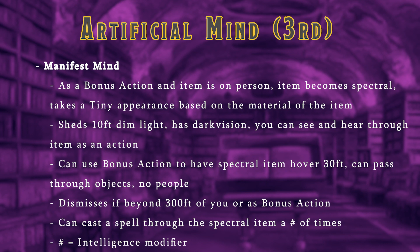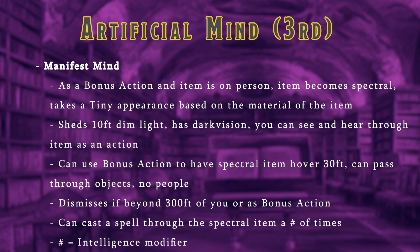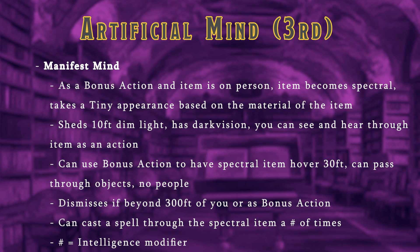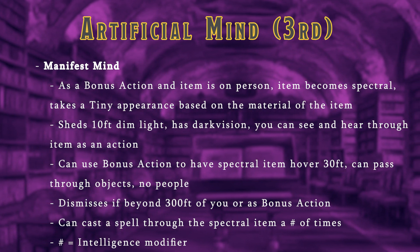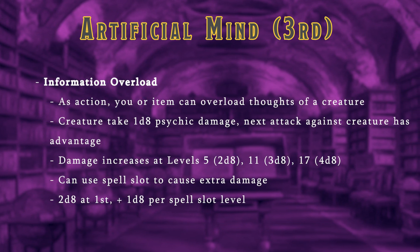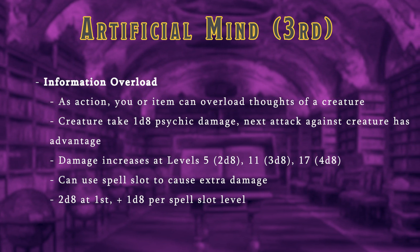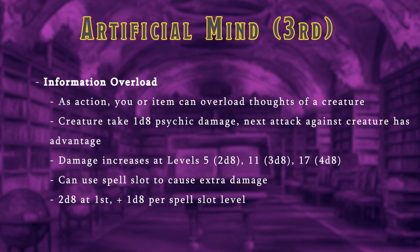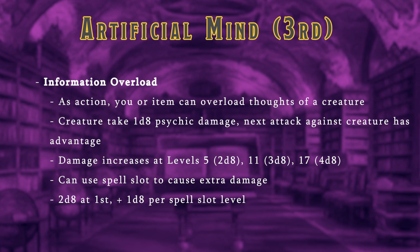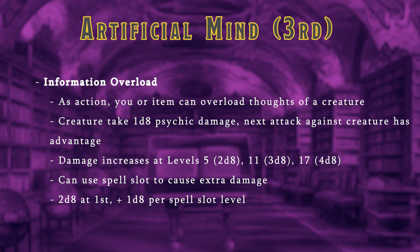It has an ability called Manifest Mind. As a bonus action, you can create a spectral form of your item, allowing it to move around for up to 300 feet. You can see, hear, and cast spells through the item, and phase through objects, giving you a unique scouting item at your disposal. You and your artificial mind also gain a new attack option called Information Overload. If either of you are within 5 feet of a creature, you can overload their thoughts, dealing 1d8 psychic damage. This damage scales as you level up, and you can use spell slots to increase it — at level 17 with a 5th level spell slot, you can deal a whopping 10d8 psychic damage.